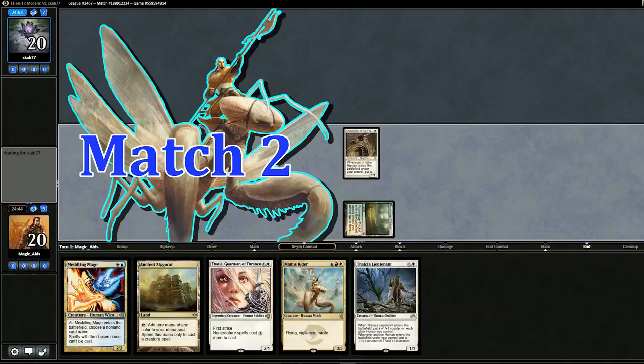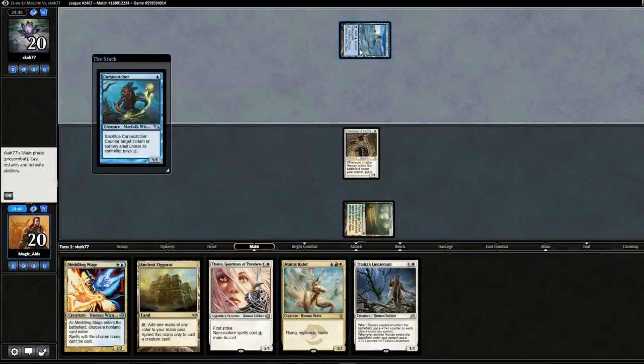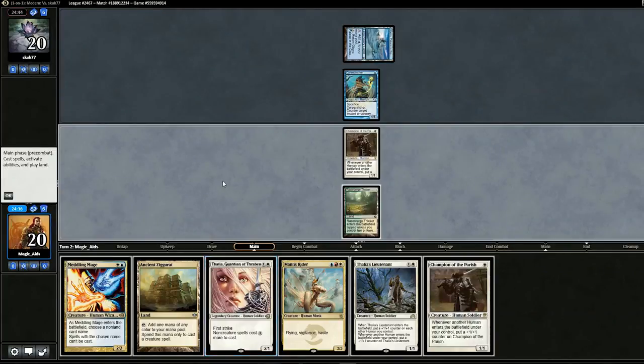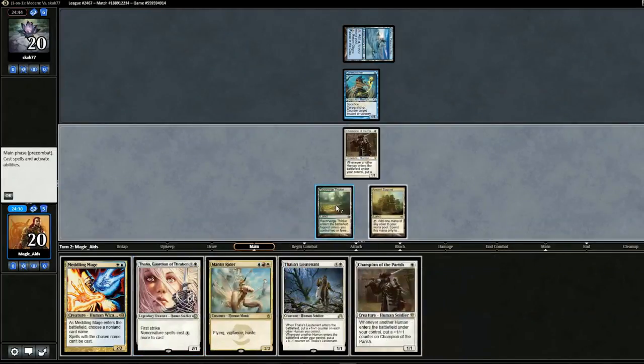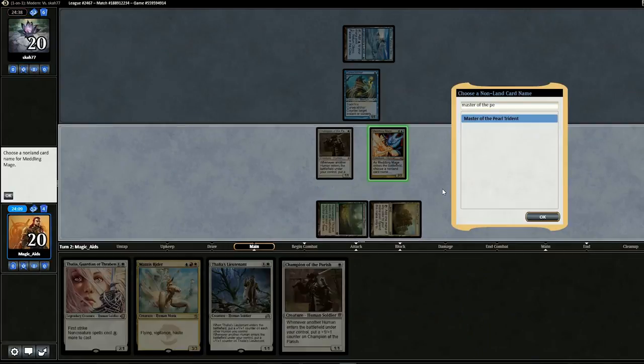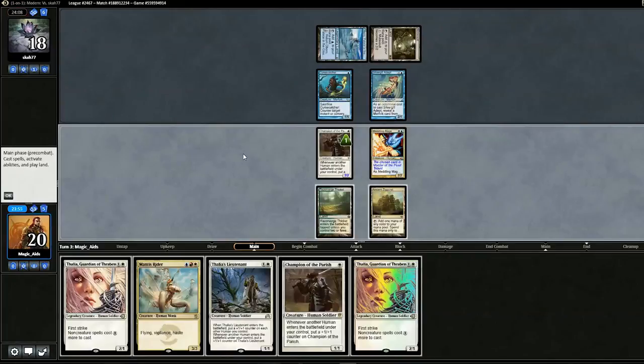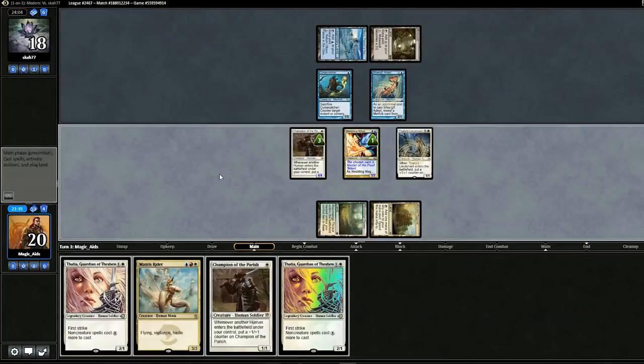Opening hand looks really good — about as good as it can get, minus the Aether Vial, but this can be turn two. This is Merfolk. So maybe Thalia is not that great against them, but instead we'll do Meddling Mage and hope we get lucky with one of the Lords. We'll name Master of the Pearl Trident. Swing for two. We get another Thalia — best play here is probably the Lieutenant, and then we'll swing in for seven. No blocks from Merrow Reejerey. Opponent swings for two, no blocks.